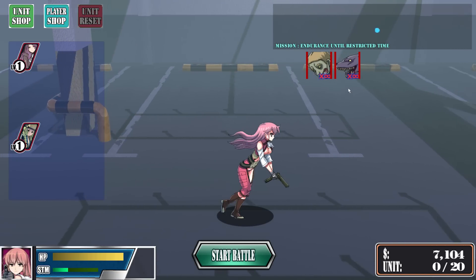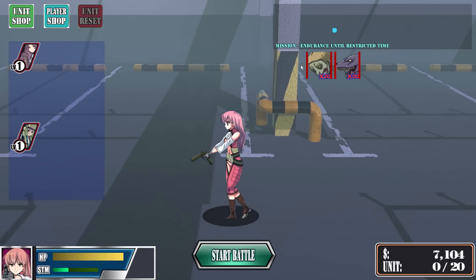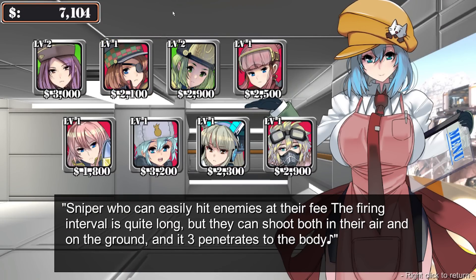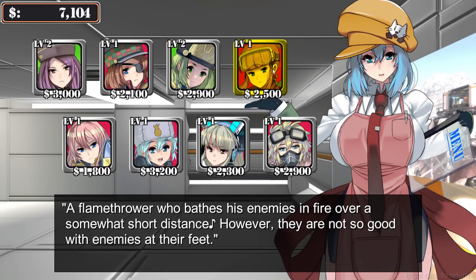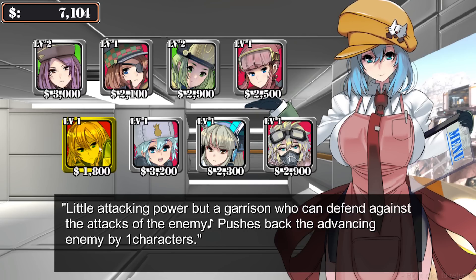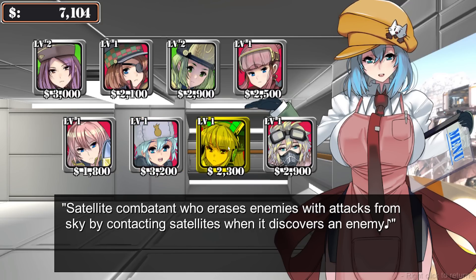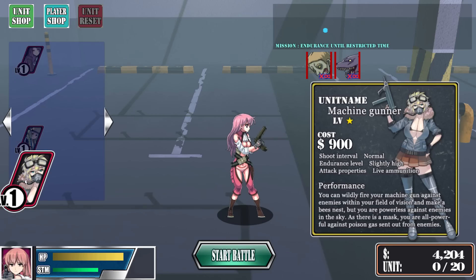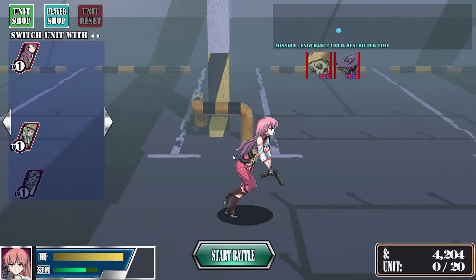This mission is endurance within a restricted time - there's no defense point, we just have to survive long enough. There's still a placement limit but no guard spot. We can buy new units and level up existing ones too. We have snipers, flamethrower, a garrison that pushes back advancing enemies by one spot, a satellite that rains attacks from the sky. I wanted a machine gunner, but I'm thinking dogs might be a bit faster so I'll pick those up.